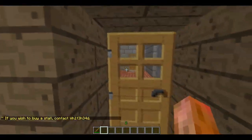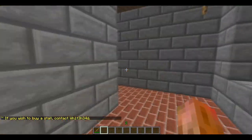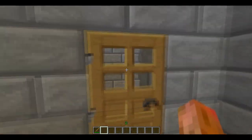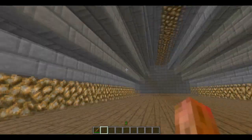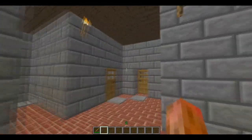Now as you can see in the market, there are empty stalls so you can contact me and you'll be able to use one — pretty much make a chest shop in here. Upstairs is empty at the moment, but if you wanted to buy a bigger stall up there just contact me.